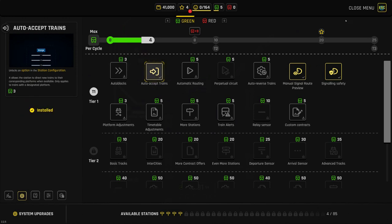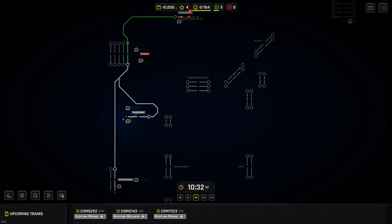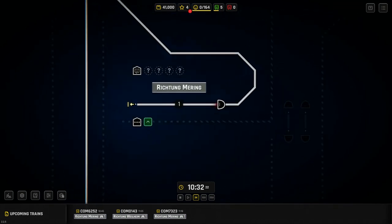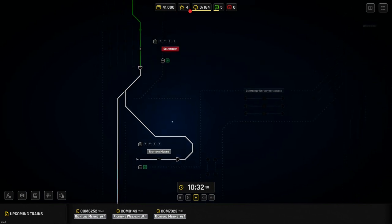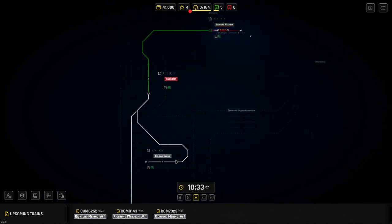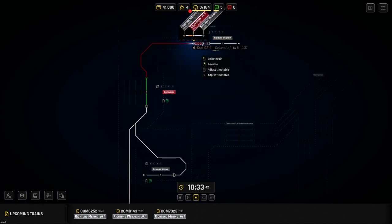Adding the Auto Accept upgrade means the next time a train appears at a sync station — those are the ones with the tiny arrow at the end of the platform indicating it goes off the map — you don't have to click that little round button anymore. Trains are accepted automatically.